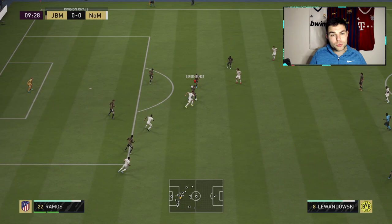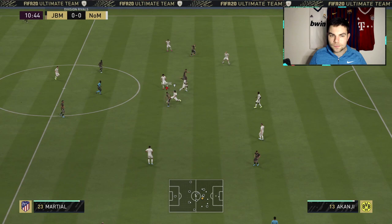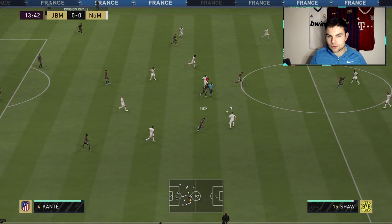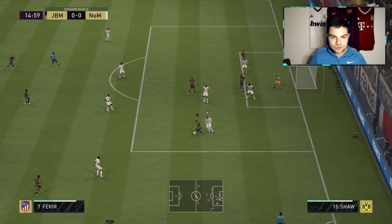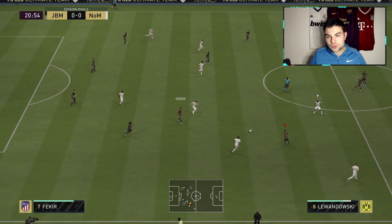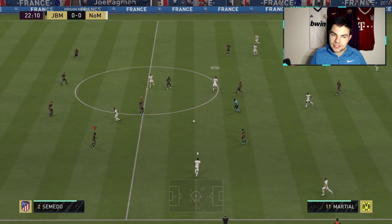I expect my CDM — Sissoko or Kanté — to be able to run away from strikers, alleviate pressure, and get me on the attack. But in this case Jabamin got caught by Zaha and didn't have the strength to hold him up, which was a bit of a worry. He can't get the tackle in on Lewandowski, tries again, and then auto-lunges — but then a lovely interception gets us on the counter-attack. He has the pace to catch up and gets the tackle on Lewandowski. He feels quick.